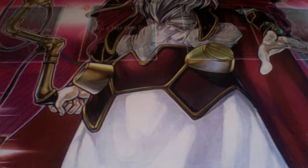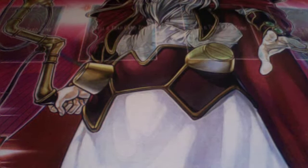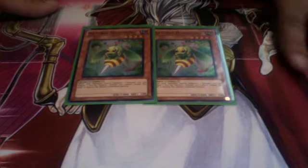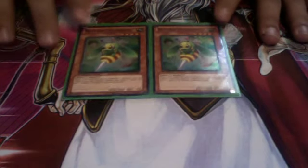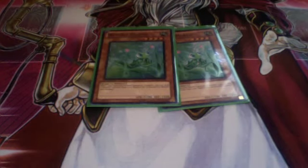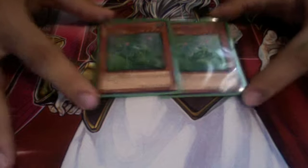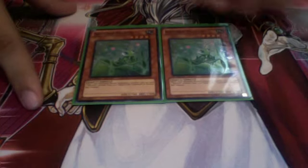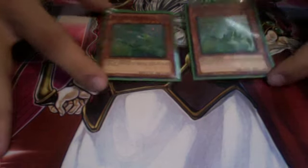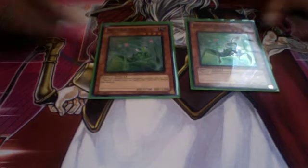I think every card in this deck is first edition, including the bamboo shoots. Two horn beetles — the other beater in the deck that destroys monsters that are special summoned. Two mantis — a 1700 beater that stops normal summons. If you have him out alongside bamboo shoot, your opponent might as well scoop because they can't summon anything. You just use mantis's effect to kill it.